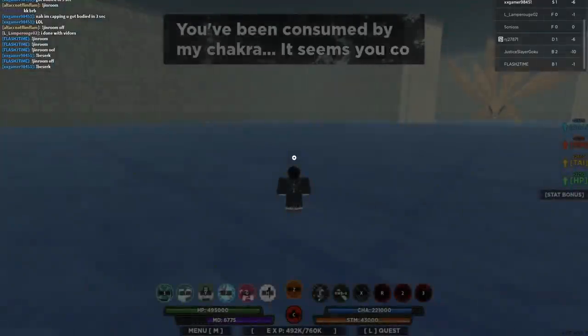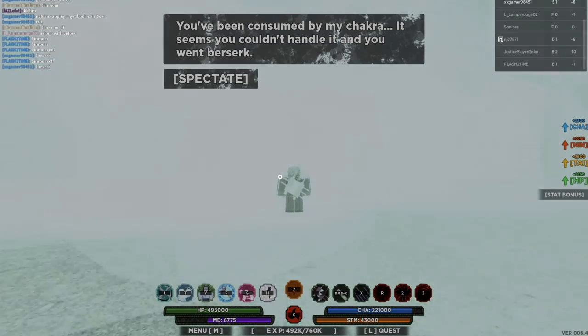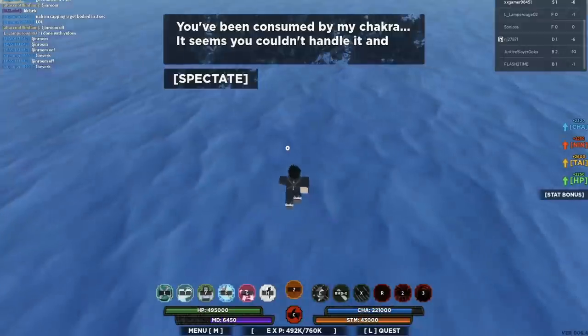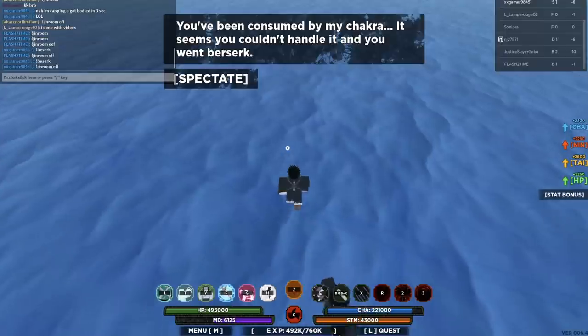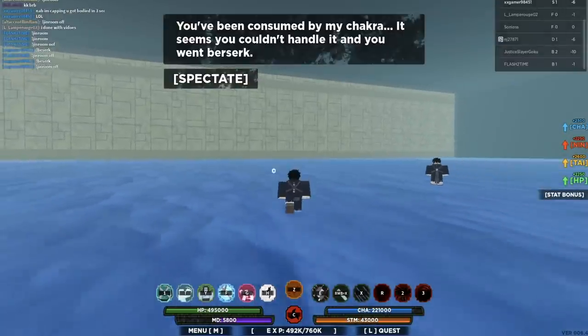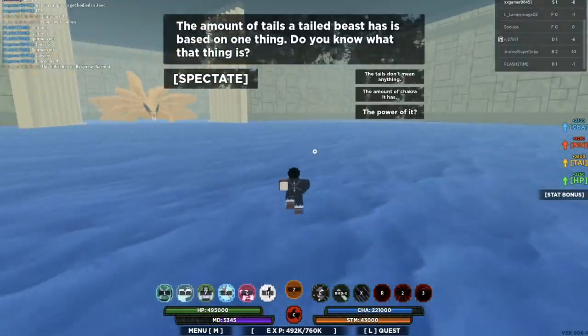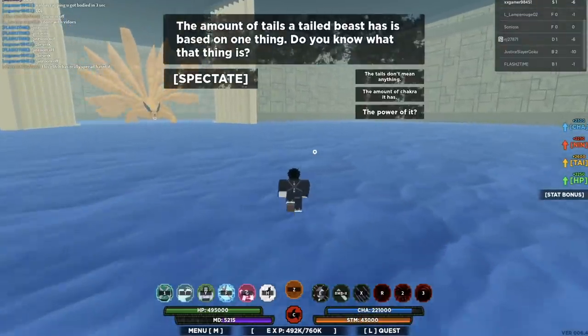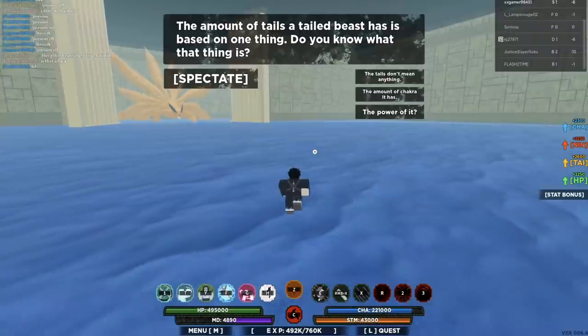Wait until your mode runs out, and make sure you activate the Mist by pressing the key — which in this case is H. Boom, you should activate Mist. Once you do that, you should be able to spam any move on your moveset, but you can't exit Jinjuriki because the creators patched it. So all you have to do is wait for your MD to run out. Once it runs out, bang — you should be able to use the glitch. That's the new way. I think I'm the first YouTuber to make a video on the new way to use this glitch. If I am, hey, make sure you guys smash that like button — you're welcome.